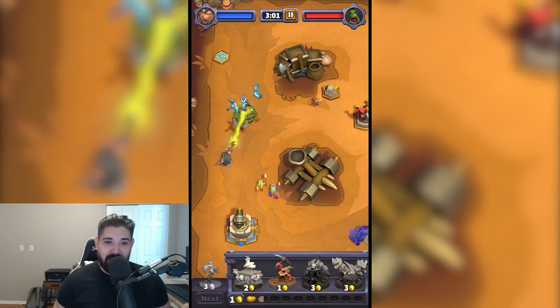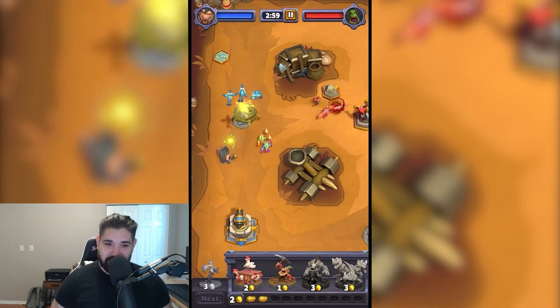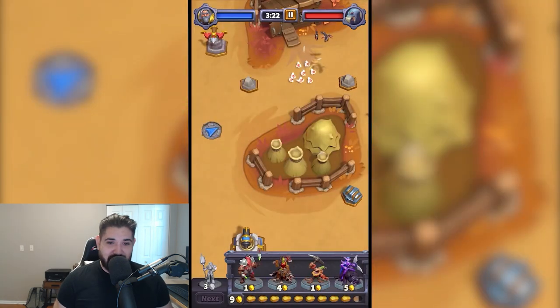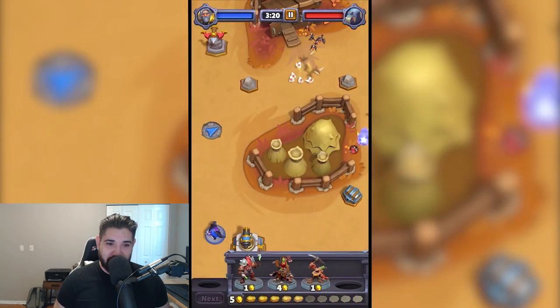Therefore, controlling the map is key to victory in Arclight Rumble. Your enemy will also be summoning units on the opposite side of the lane, and when your units meet, they will engage in battle.